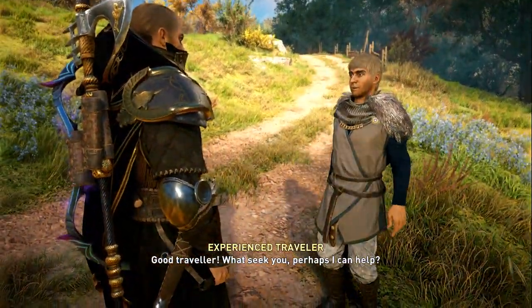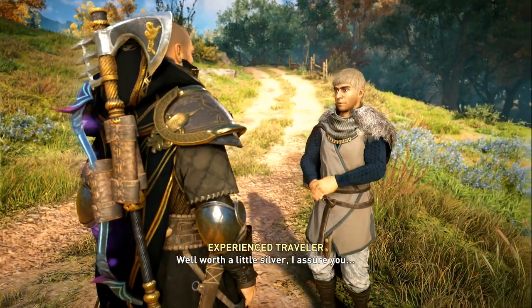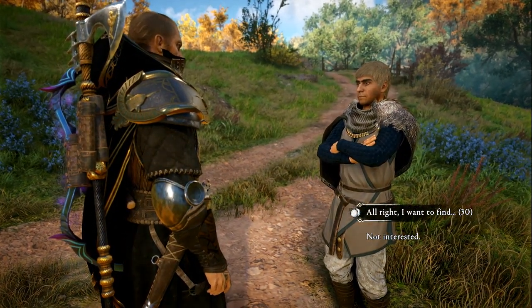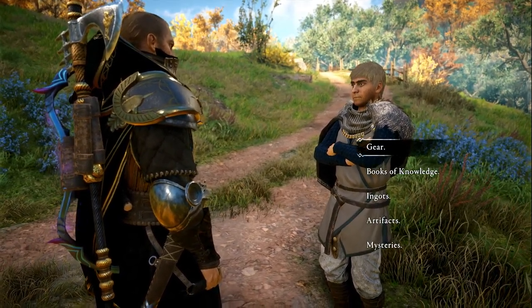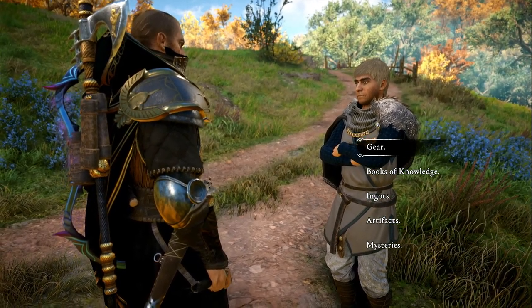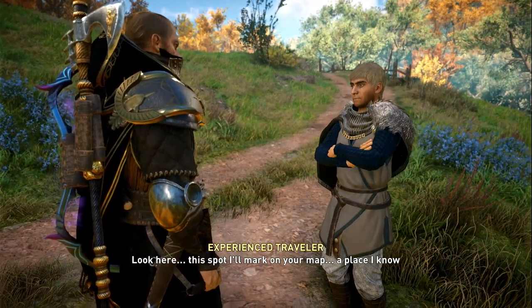Basically, he's an experienced traveler asking what we seek, and he can offer us something for some coin. We'll accept — 'I want to find something' — for 30 silver. So we'll give him 30 silver, and he's going to offer us knowledge, books, ingots, artifacts, mysteries, or even gear.